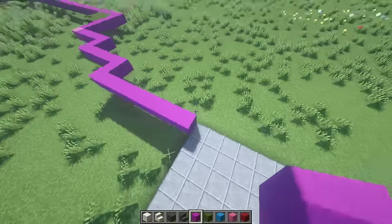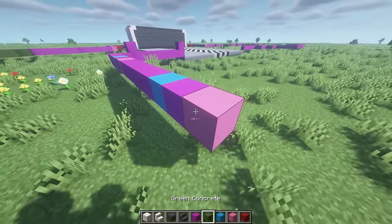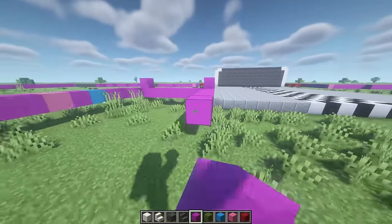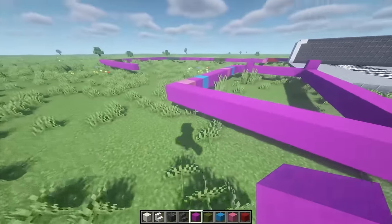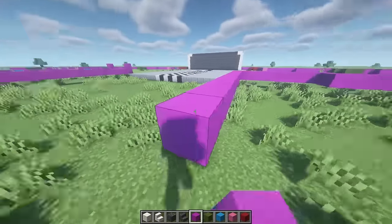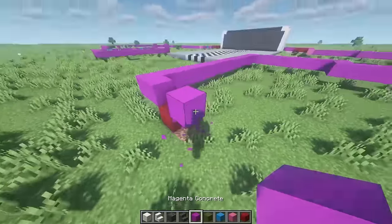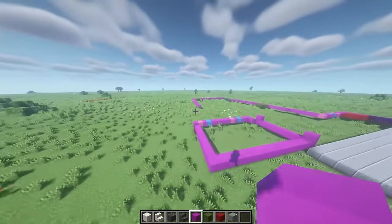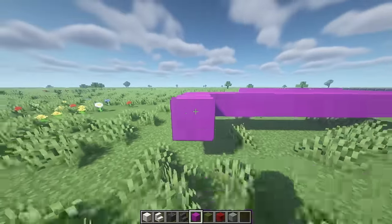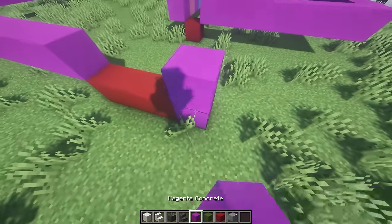Now continue outlining. Come over here and starting from this block place one magenta, one light blue, one, one pink, and one magenta — just four extra blocks. From there, line it up. Go two blocks out for a door leading into that area. From this block place all the way out matching up with that side. Then from here place one, have a one-gap vent, place three then four blocks. Come over to the other side — from this block place eleven blocks. Then from this block count fifteen blocks, place three red blocks for a three-block gap, and place two magenta blocks on the end.